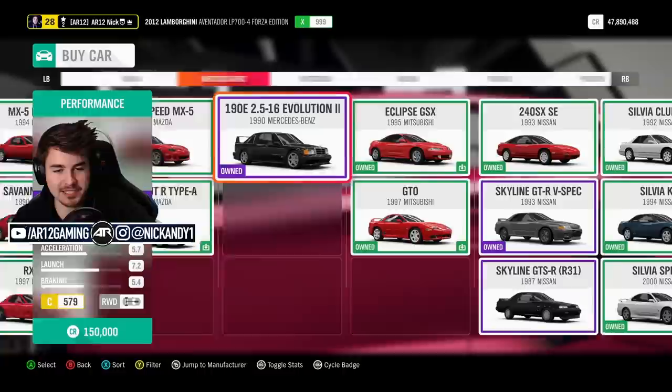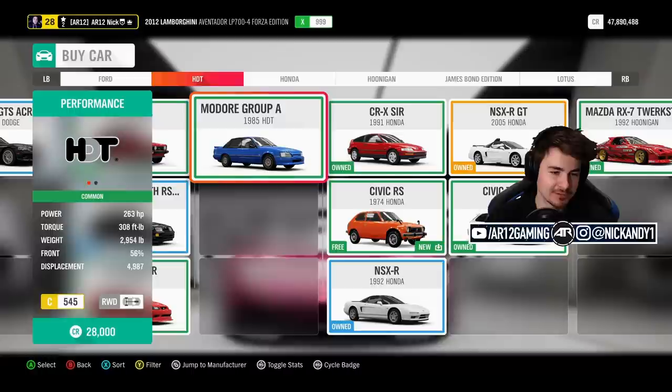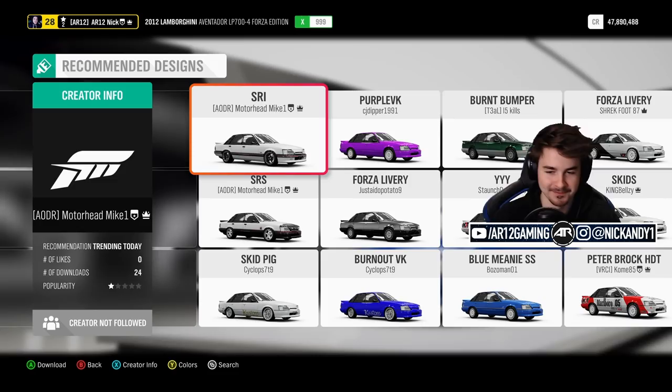Why is everybody saying take the NSX? I don't think I want to do that. I like something like this — the Mercedes 190E. Nathan keeps saying take the Commodore. I kind of like your idea of the Commodore though. It has 260 horsepower, it weighs 3,000 pounds. Nathan, I'm putting my trust in you. If I lose today, I'm coming for you, buddy.